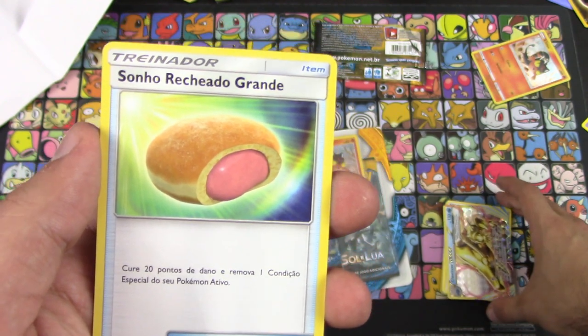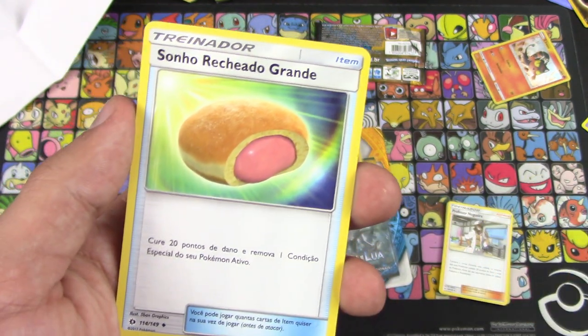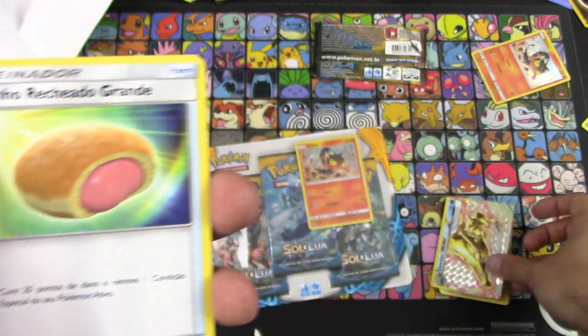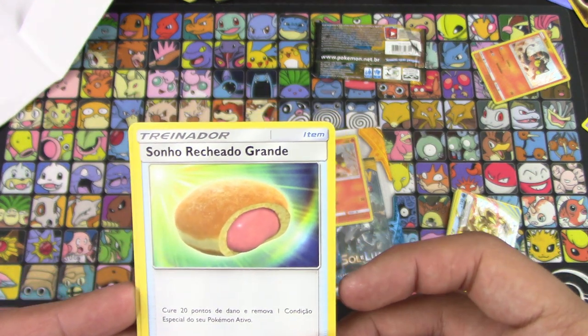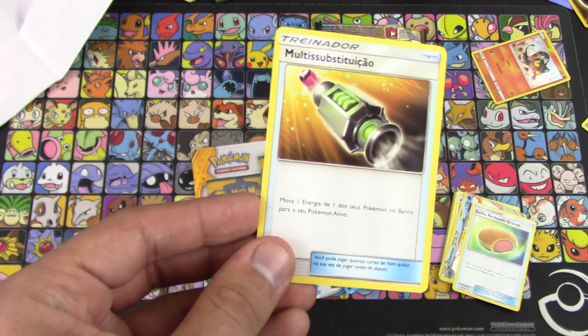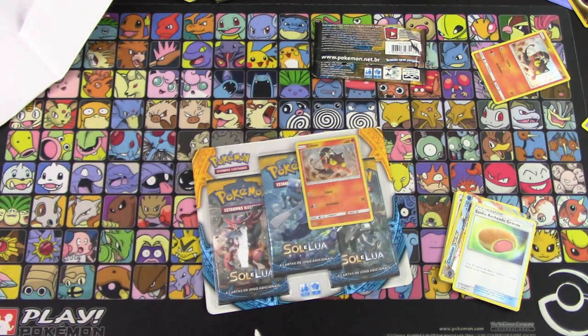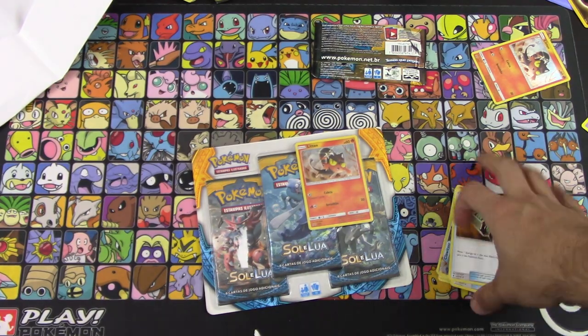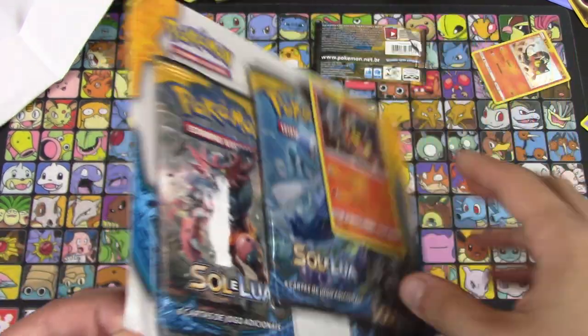A Break in Sun and Moon — oh wait, it's actually Steam Siege, not from the Sun and Moon three-pack blister. And 'Soa Ricardo Grande' — I have absolutely no idea how to pronounce that. No, I'm not kidding. Alright, now on to my three-pack blister.